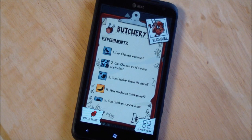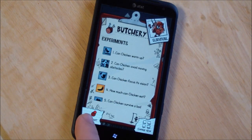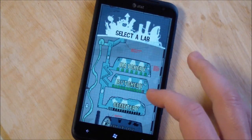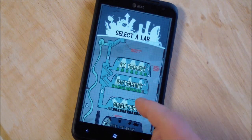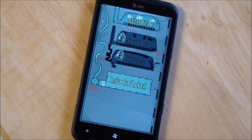This is the level I'm at right now called Butchery. You can change the view, pin to start, and you have Survival Mode, which is kind of nice. You can go to your different labs — Hatchery, Butchery. I'm almost done with Butchery, I have one level left. I have access now to Cemetery, and you also see I have Military and Physics. There are about 10 levels in each of those, so there's plenty of gameplay.